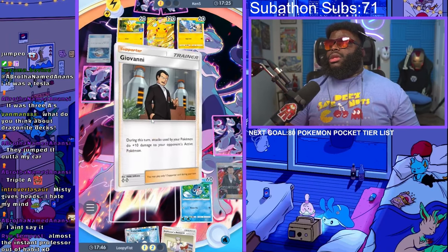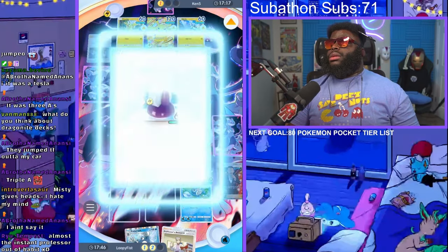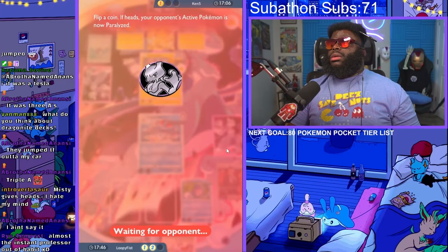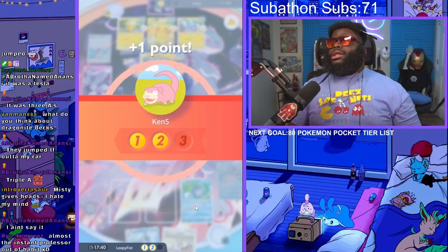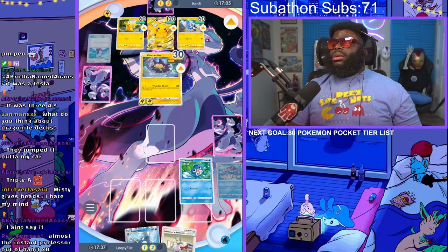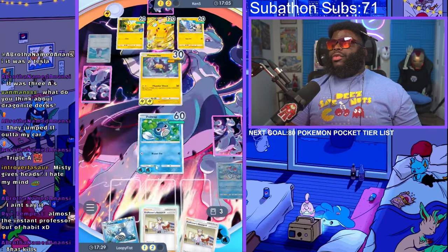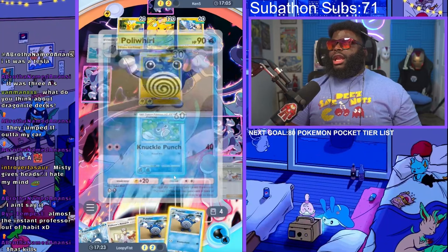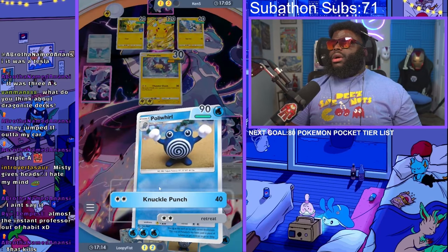Is he going to go into one of the Pikachus now, or what's he going to do? Giovanni? What's he going to hit us with? Wait, what's he doing? Oh, he thinks I won't get Poliwhirl. That's what he's hoping for. This dude hasn't flipped a head since he flipped all that. He's really banking on us not getting Poliwhirl next turn. He doesn't know that I've talked to my deck and told it to give me Poliwhirl after I play Professor Research.